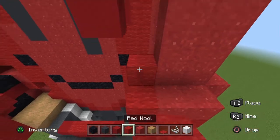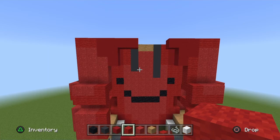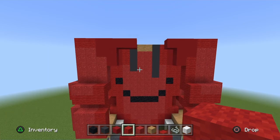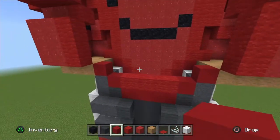On the right arm there's only one column of red powder and one column of red wool — the skin is just like that. Go back to the bottom, place red concrete at the corners.